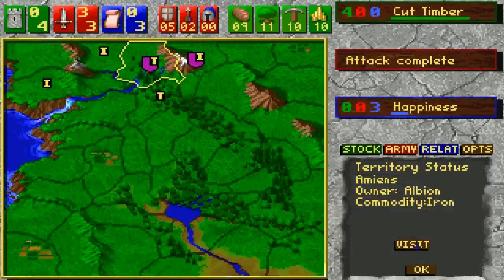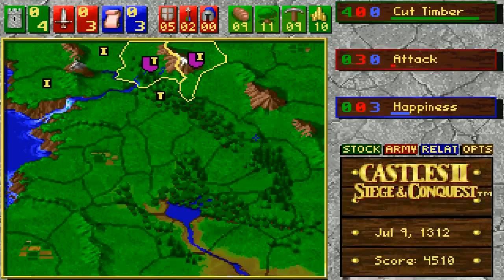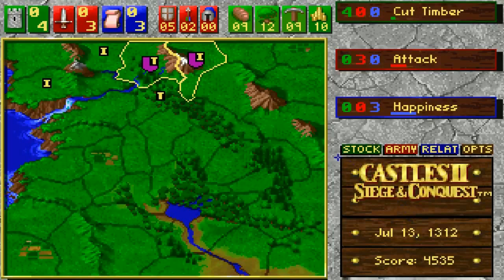Now we can go ahead and attack the next region. The music seems to have sped up a bit — I have no idea why. It may be a small bug with DOSBox, but that doesn't matter, it still sounds awesome. I think the frame rate might have jumped up to about 30 frames per second. As you can see, resources were used — food probably gets used when you attack, and so does iron, if I'm to take an educated guess.